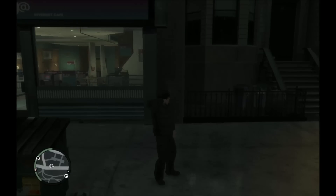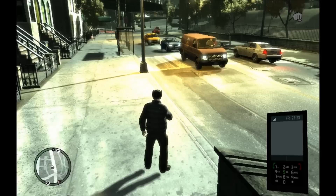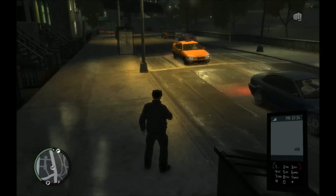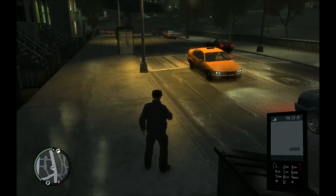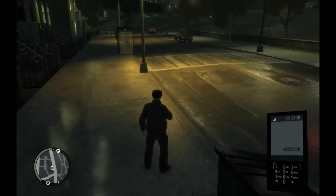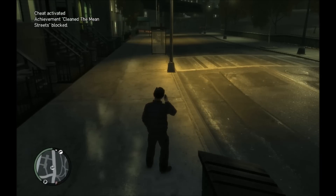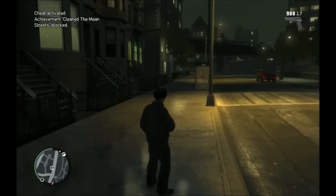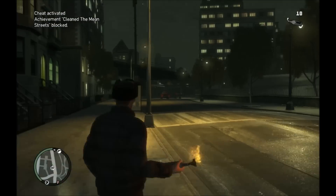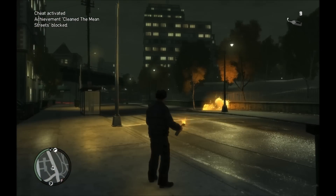Next up we have the second weapon pack. Bring out the phone and dial 486-555-0150, then press enter. We get our second weapon set — it's different weapons this time. It comes with a shotgun, a knife, Molotov cocktails, and more. So you can enjoy that.